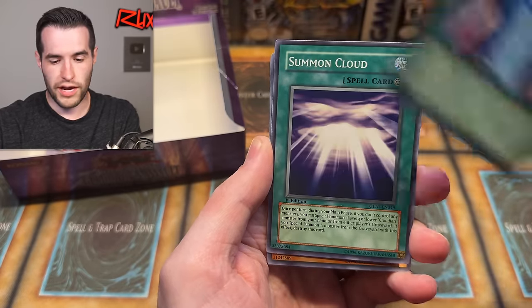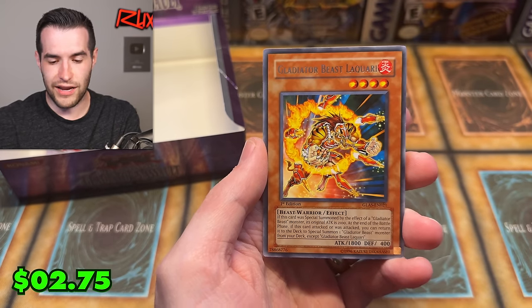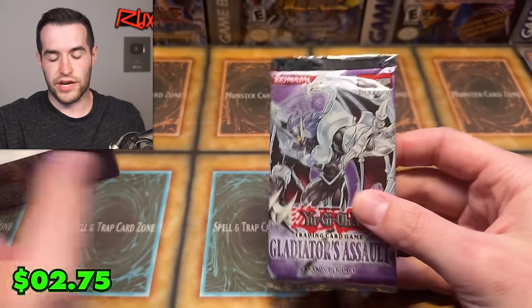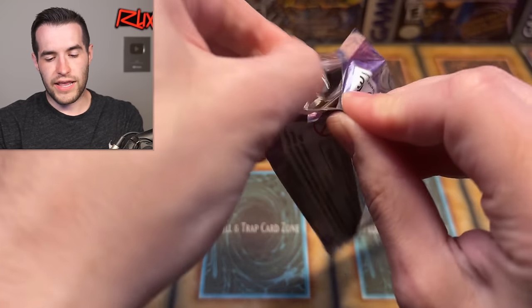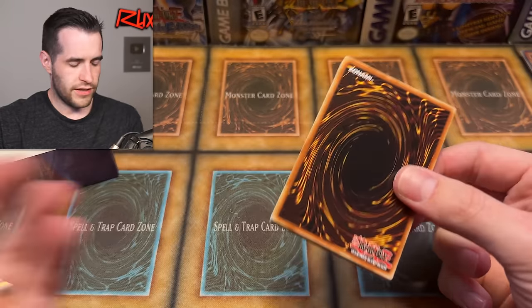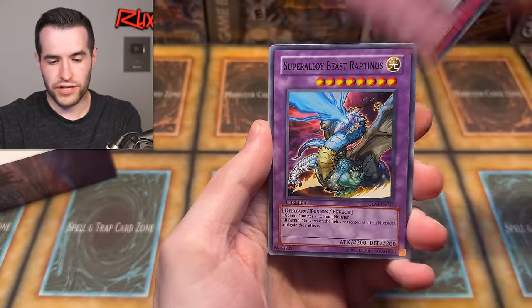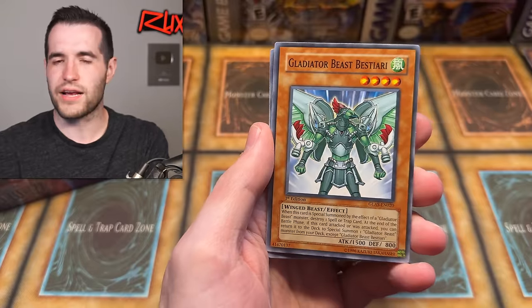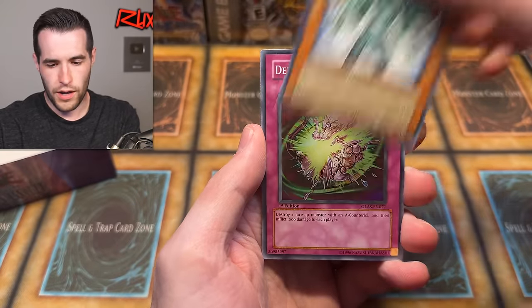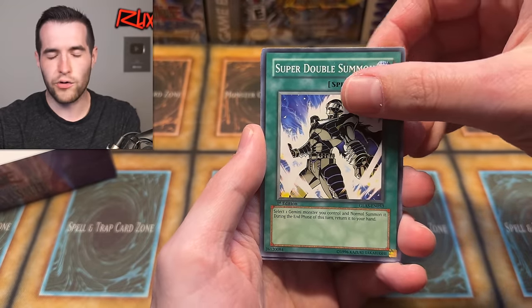Swing of Memories, Double-Edged Sword Technique, Nimbus Man, Released from Stone, Rainstorm, Cell Incubator, Cloudian Ghost Fog, Disarm, and Alien Telepath — I think that one got a reprint at some point, maybe a Speed Duel print. Release from Stone, Cloudian Turbulence, Soul Devouring Bamboo Sword, Gladiators Return, Summon Cloud, Demakarri, Rainstorm, Cell Incubator — and Gladiator Beast Laquari! I said we hadn't got one — there it is, last two packs in.